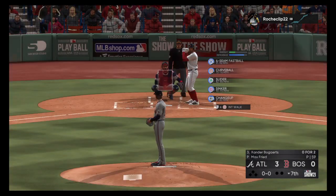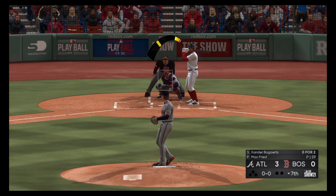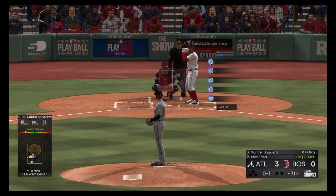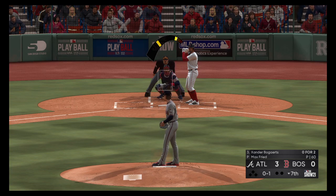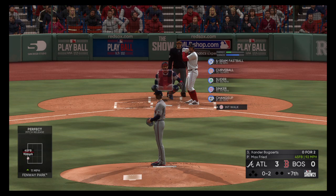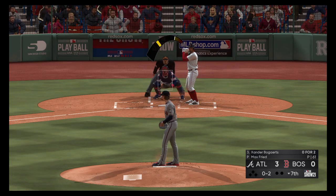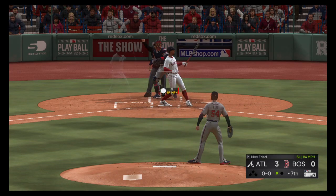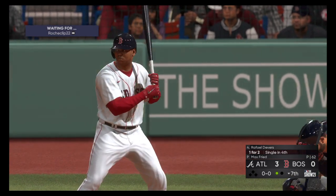Last half of the seventh, stepping in is veteran shortstop Xander Bogaerts. Out in front of it, strike one. And that's in there as well, 0 and 2. Down 0-2 — this guy's really pitched well, attacking the strike zone and keeping hitters off balance. And he struck him out, the tenth victim set down on strikes.